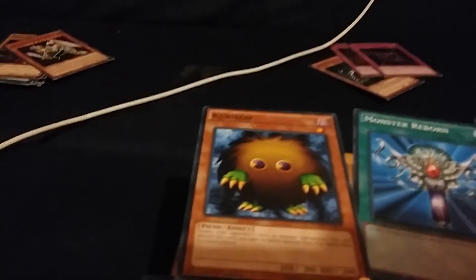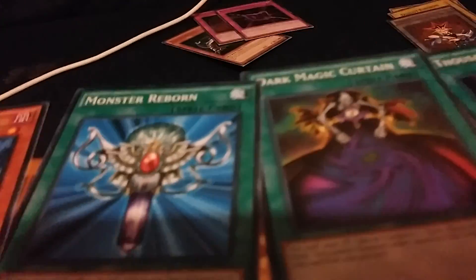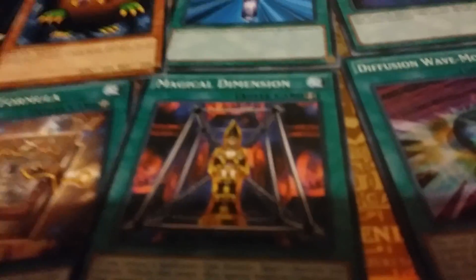Now we're moving on to the spell cards, which is really weird because there's barely any attack and defensive cards. The third eight we've got: Curbow, Monster Reborn, Dark Magic Curtain, Thousand Knives, Magic Formula, Dark Magical Dimension, Fusion, Wave Motion, and Double Spell.